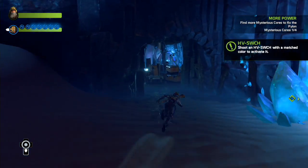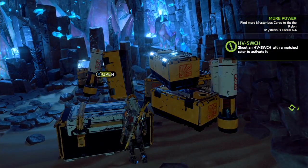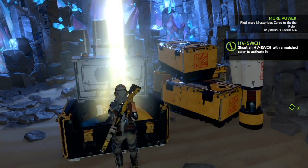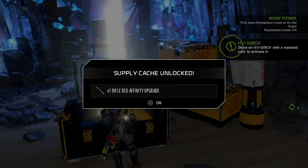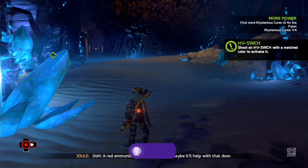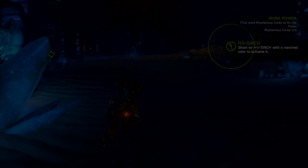There's a crate you can open, and once you do you will get the red variant of Jules Blaster. You actually need it to get out of this room — you have to shoot the red balls with the red thing attached. To do that you just push right on the D-pad.